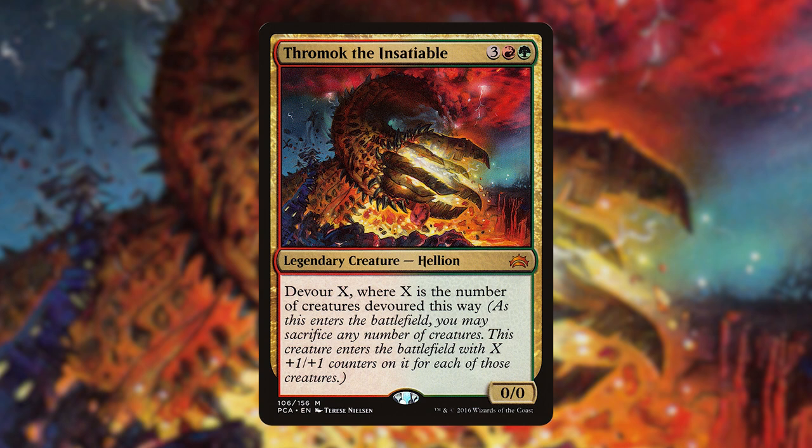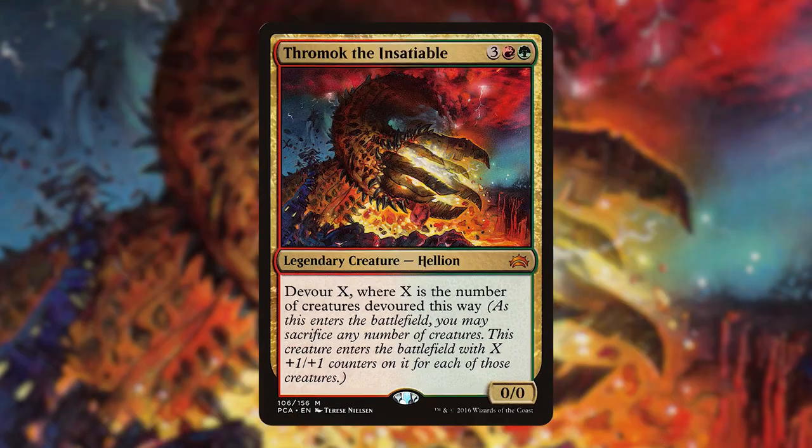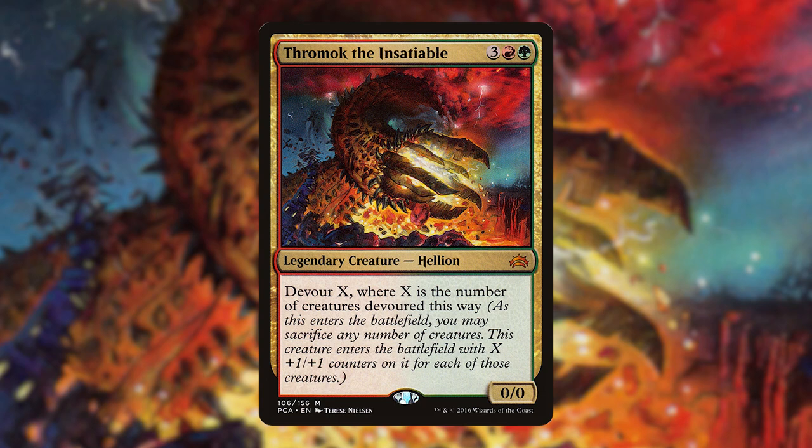Thromok the Insatiable is a 0/0 for 3, 1 red and a green. He has Devour X where X is the number of creatures devoured this way. Devour says: as this enters the battlefield, you may sacrifice any number of creatures. This creature enters the battlefield with X times X plus-one-plus-one counters on it for each of those creatures. This is the only creature I'm aware of that has Devour X. Mycoloth, for example, has Devour 2.